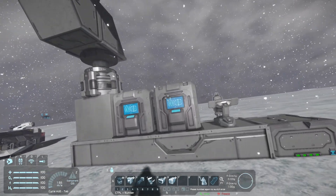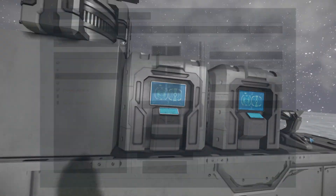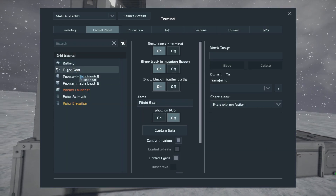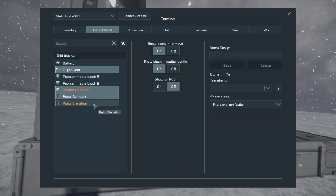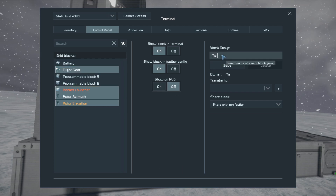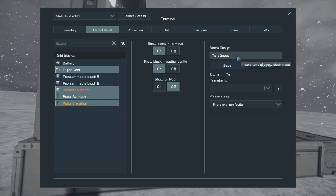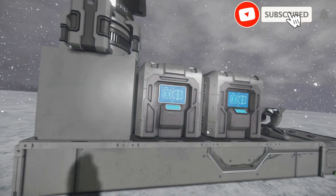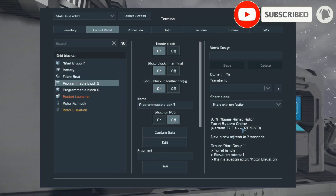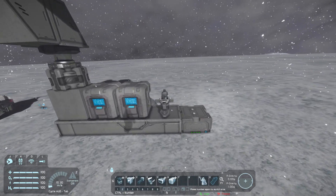The next step is to make a mod group — as you may notice, it says no mod group assigned. We have to take the seat — that's very important — the weapon, and the two rotors, then call it a mod group. I'm going to call it 'Mod Group 1'. Now looking in here again, we have 'Mod Group 1 Total' and it's idle — it's working.